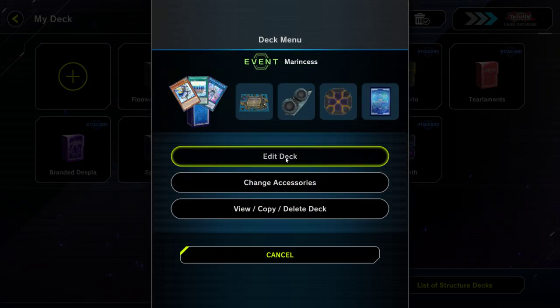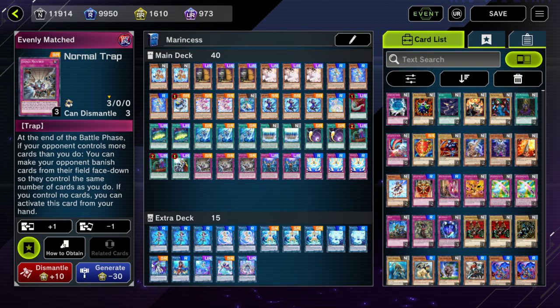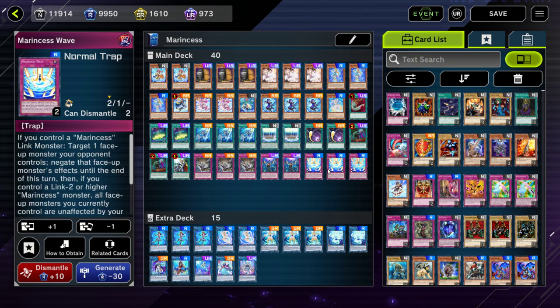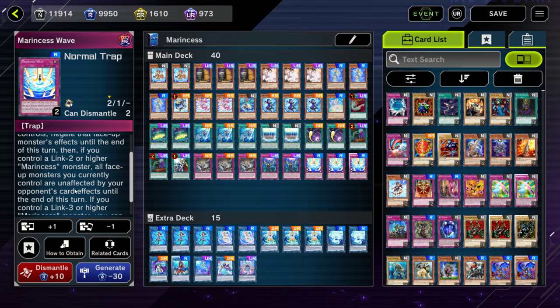The next deck I want to go over is Marincess. Marincess is essentially full power except that they limited Blue Tang, which is unfortunate because in my opinion it's the best starter. But even with one Blue Tang, you can finish out the deck with some other cards, like going-second cards such as Evenly Matched. You have the entire extra deck at basically full power, you can still play your hand traps, and you have access to Marincess Wave — which is basically a powerful version of Impermanence when you have a link three or higher Marincess monster on field, and all your face-up monsters become unaffected by card effects.